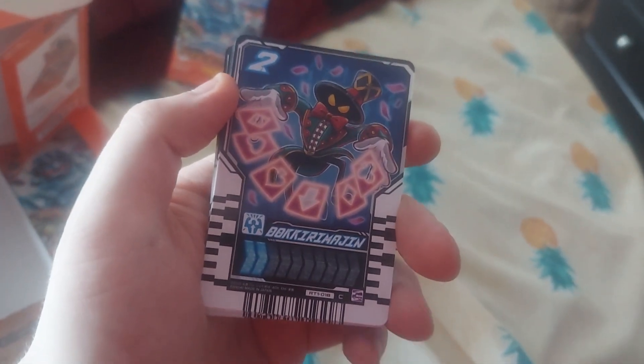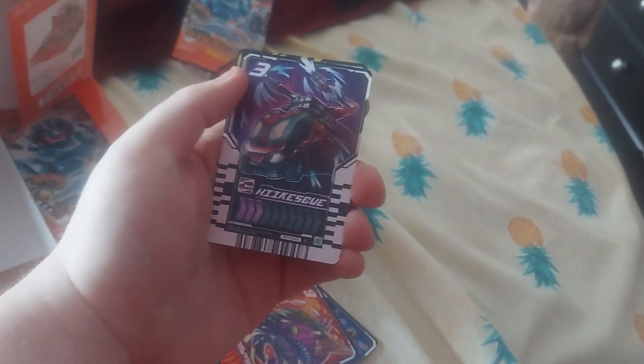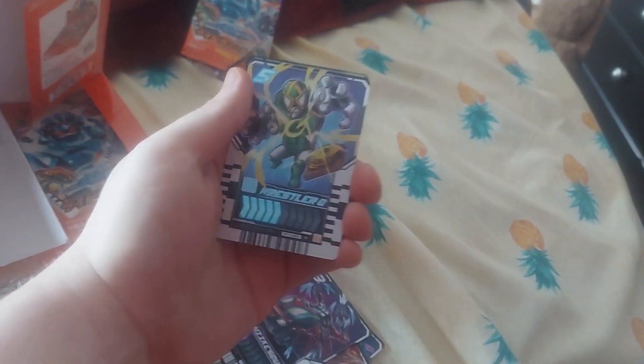Next pack: we got Toki Iren Majin, Conv Whale, Hikodesku, Antroopers are rare, and we got a Pikoro Tadu.